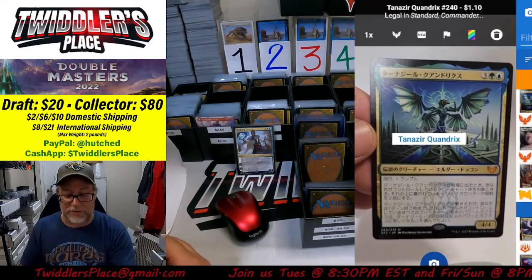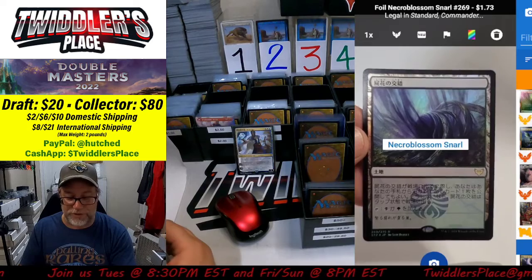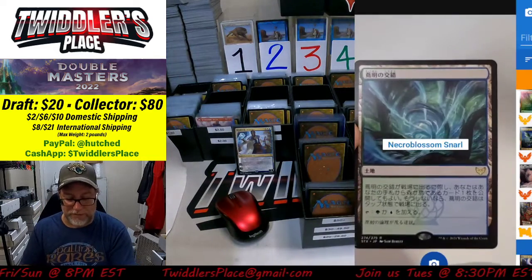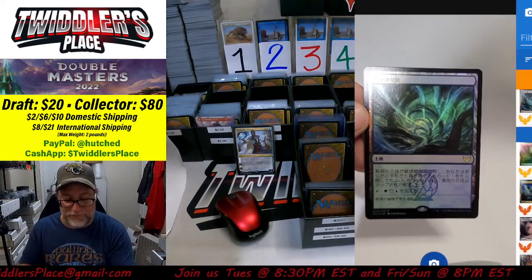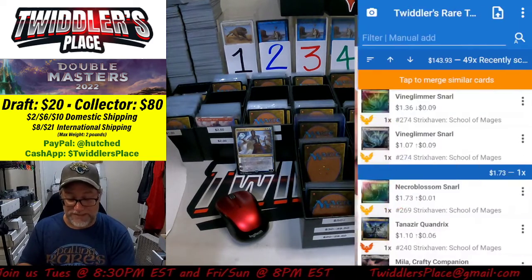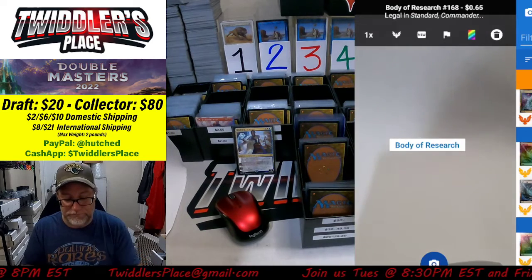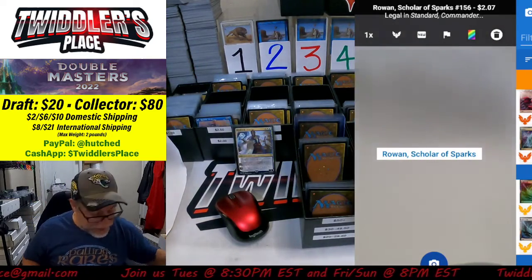Another Tanazir Quandrix — go into the dollar bin. Necro Blossom Snarl, foil version for $1.50. The non-foil version of Vine Glimmer Snarl goes in the buy-in bin at a dollar. The foil version scans at $1.36 and is headed down, so both foil and non-foil qualify for the buy-in box. Body of Research, can't use it. Rowan Scholar of Sparks for $2.00 — definitely working the $2 bin tonight.